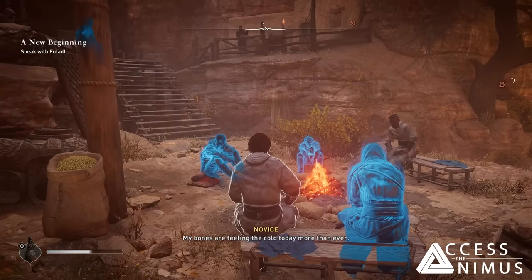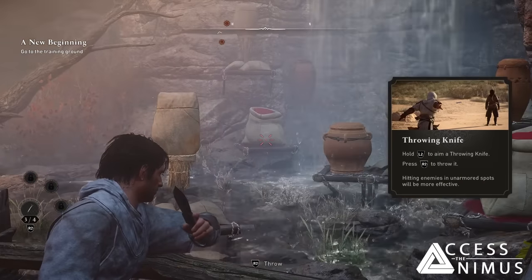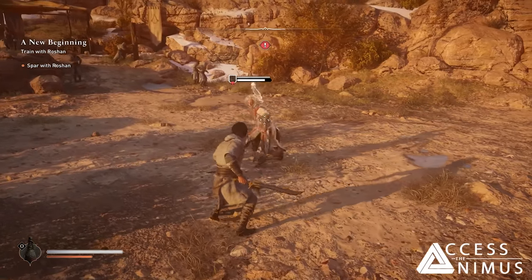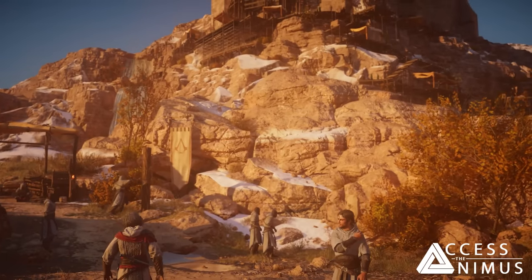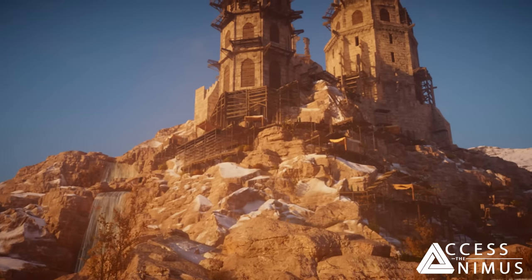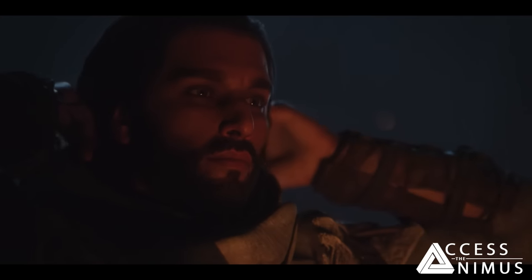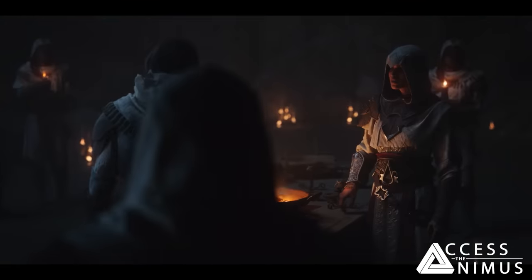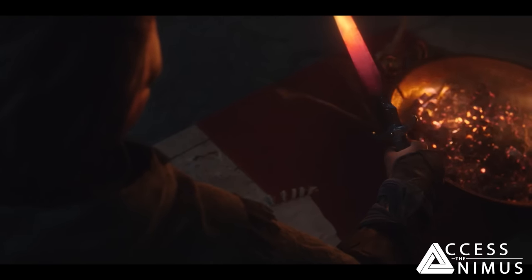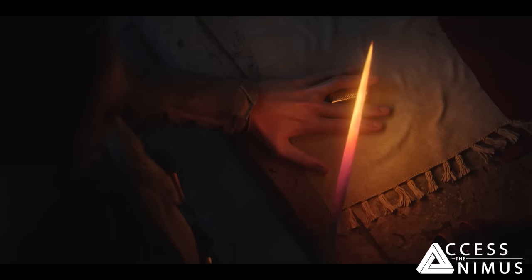In Alamut, Basim can listen to tales told by fellow recruits and initiates, and train with his first tool — the throwing knives — and even learn the basics of combat, so we can consider this a tutorial area of sorts. This also seemed to be the second part of the prologue, as it ended with Basim's initiation ceremony into the Hidden Ones, which we can't show or discuss. But it gave me the chills — it was solemn, very cinematic, and visibly important for the main character and the characters surrounding him.